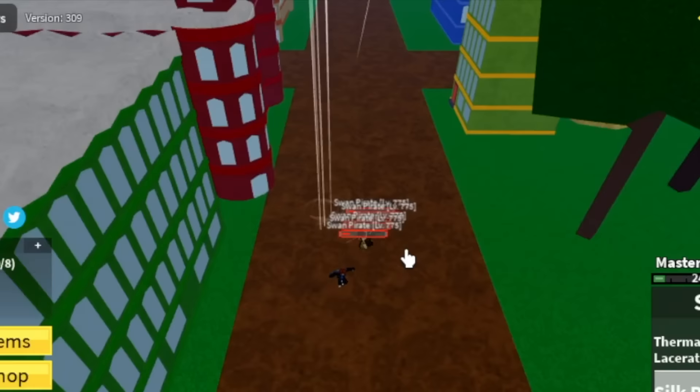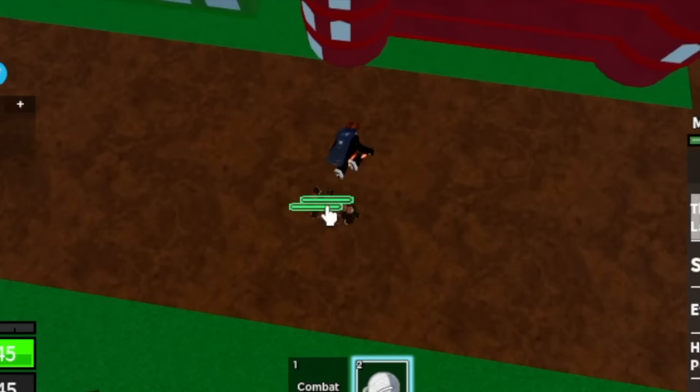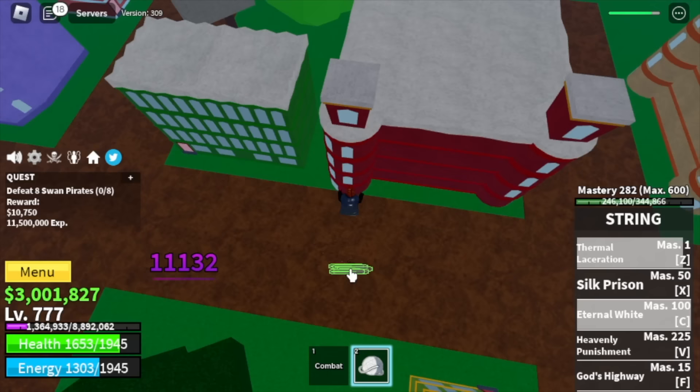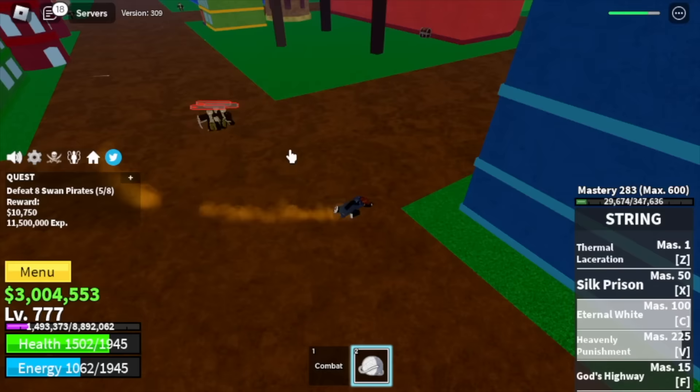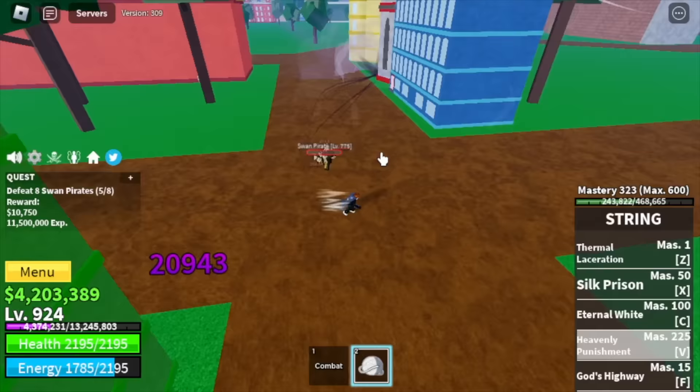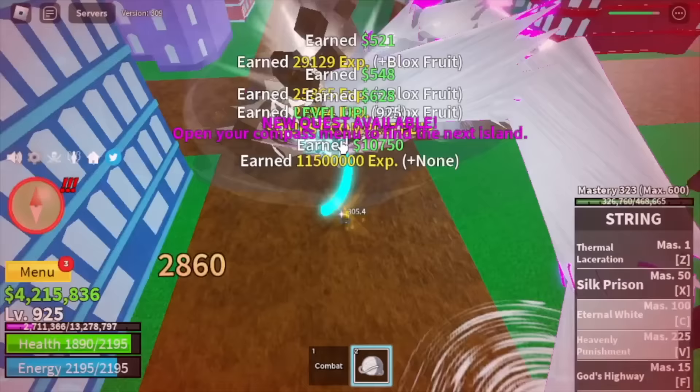For the Z skill, it is Thermal Laceration. And the C skill is the Eternal White. And also the F skill, the God's Highway. Guys, to be honest, these skills are OP in grinding. We are going to leave this area at level 925.